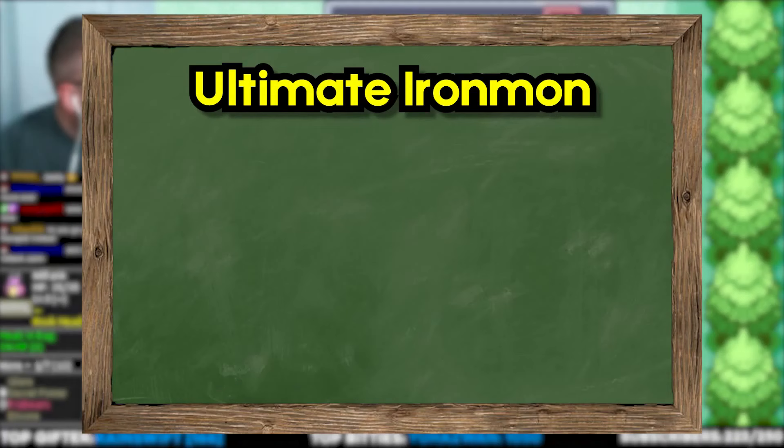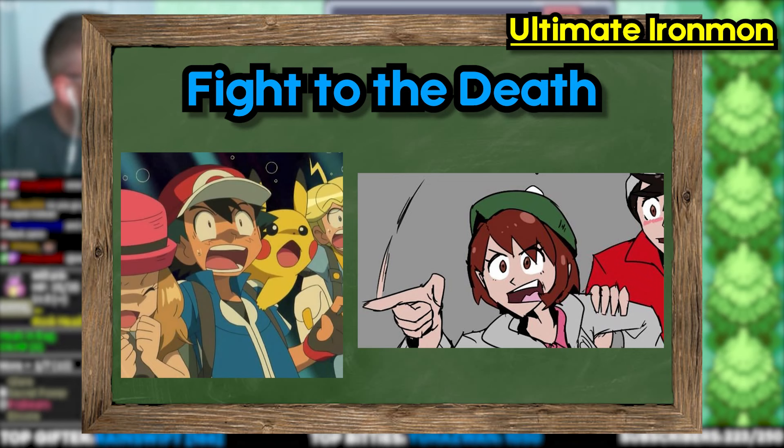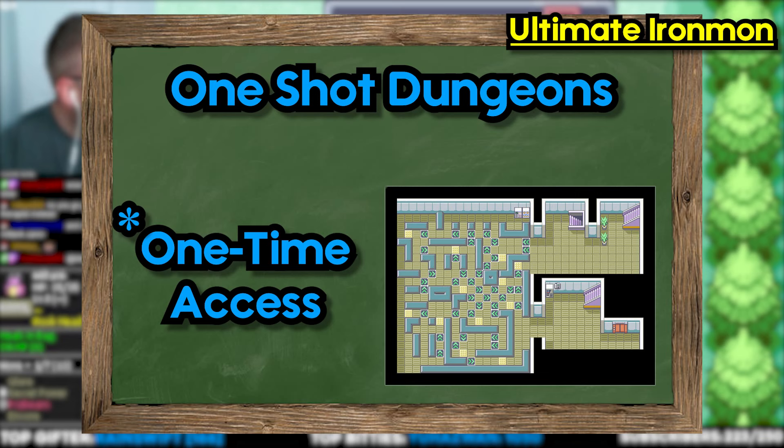This next set of difficult rules are for the Ultimate Ironmon ruleset. This includes the previous rules plus the following. No HM moves in battle. Once you enter a gym or dojo, you must defeat all trainers and you cannot leave until you get the badge — you either win or die. One-shot dungeons: you can only enter the dungeon once, unless the story requires a revisit.